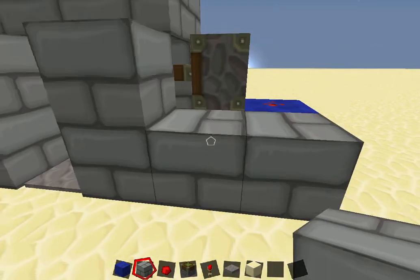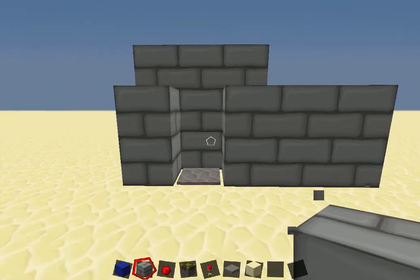And then you just fill it in, cover it up, and pretend that wasn't there. Just for a bit of effect — it's like, oh look, a piston door!